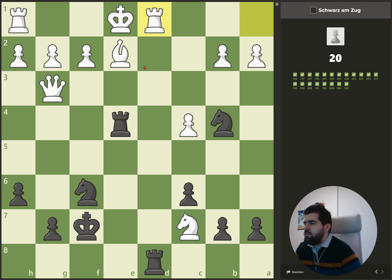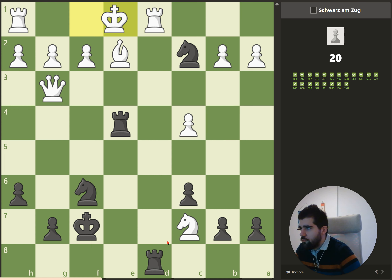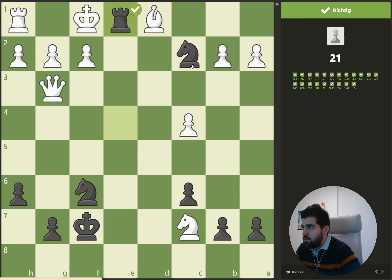We're at puzzle 20. The idea is that we check for checks first — we can give a check, he needs to go there, and afterwards we can capture the rook. He recaptures, and then we have rook e1 checkmate because the king is attacked and the knight is protecting the rook. First this check, then this check, and then this check.